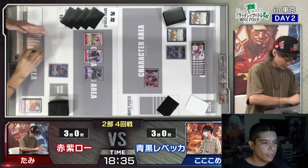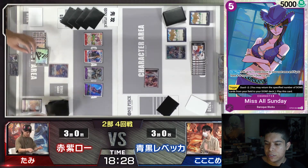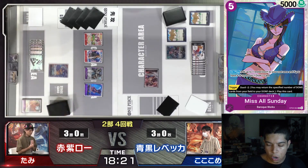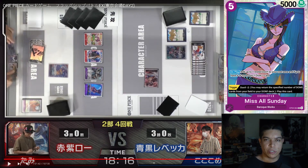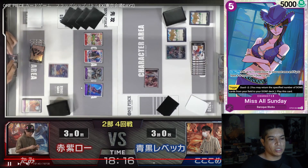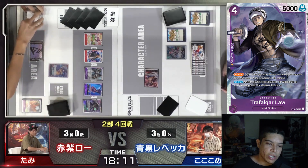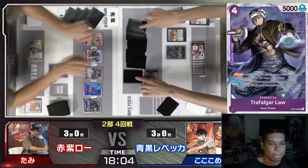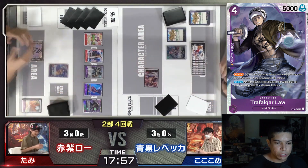Law pays five for Miss All Sunday. Her effect: add up to one rested Don to your cost area if you have six or more Don, and if you have six or more Don, draw one card. So if you play her at exactly five Don, she gives you the sixth Don and you draw a card — it triggers off her own play effect. Law then uses leader ability and pops the blocker Law, getting to trash two cards. He gets rid of a Coliseum and a counter card — removing one counter card from Rebecca's hand, which is pretty huge.